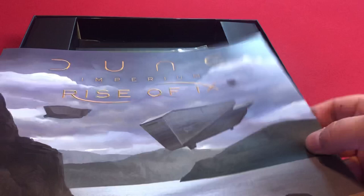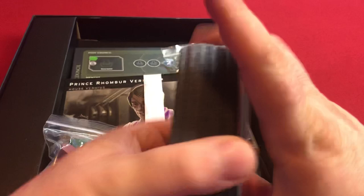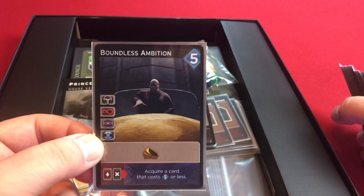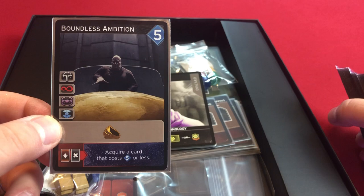First off, there are the new cards. Let me get them out of here. There is a promo card that comes with it when you order directly from Direwolf — it's the Boundless Ambition card. It's a pretty cool Signet Ring effect, and some cool artwork of the Baron. Can't get enough of the Baron. So that's the promo card for this one.